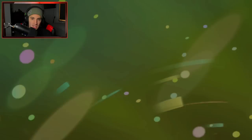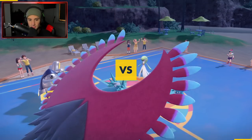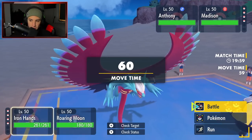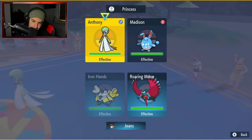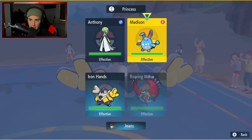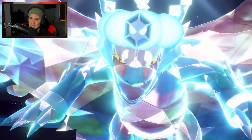That first battle was awesome — what I love about Scarlet and Violet is that without Dynamax it's back to normal strategic doubles gameplay, not just hyper offensive spam. In battle two, I Terastallize Roaring Moon to get off dragon typing immediately to avoid Fairy attacks. I Fake Out the Gardevoir and go for Acrobatics into Azumarill just in case it's a Belly Drum set — I don't want to deal with that.